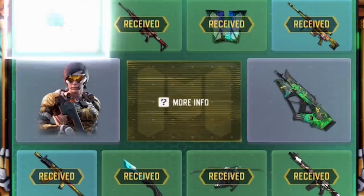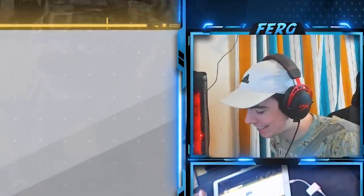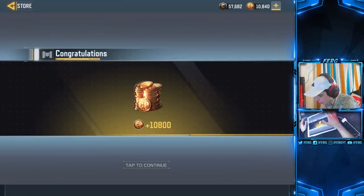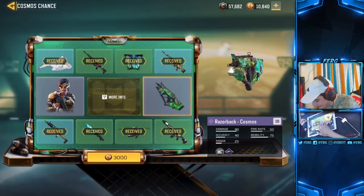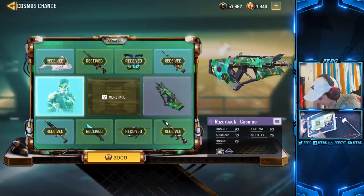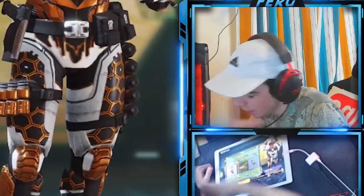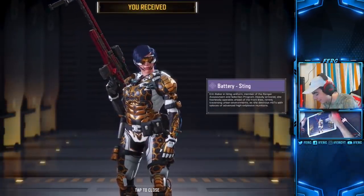It cost me 2,300 COD Points to get a dab emote — oh my god. Purchase successful. We got another hundred dollars — or 100 pounds in my currency. Let's hop back in and get this Razorback skin. It's going to give me the Razorback last but the Battery Sting — whatever, we'll use that as well in this video.